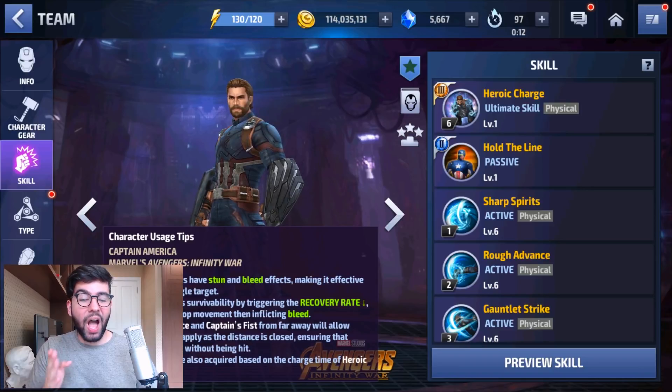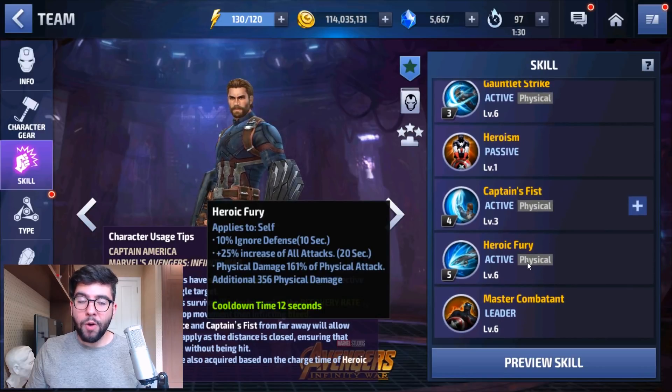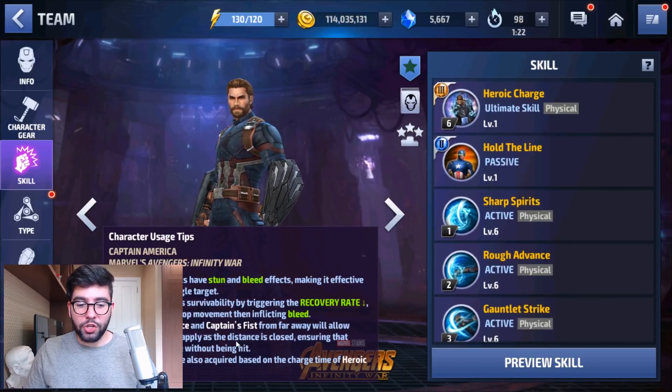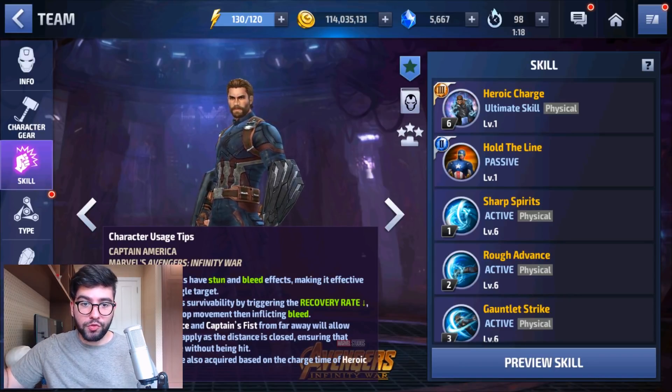His Tier 3 skill is not an iframe, so it can be interrupted by an enemy's iframe. Because it's not an iframe, it requires either Guard Break Immunity or you need to give him Super Armor with his 5th skill, Heroic Fury, combined with his Tier 2 passive, in order to not get guard broken. Otherwise you will be guard broken, interrupted, and you'll lose the damage from the Tier 3 skill.